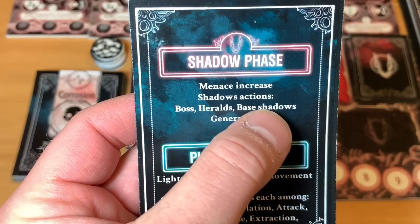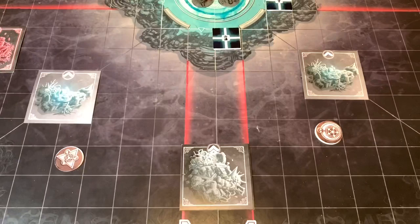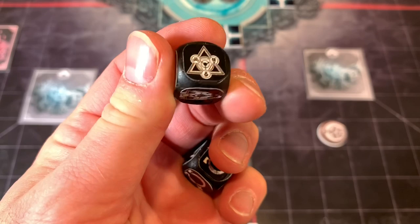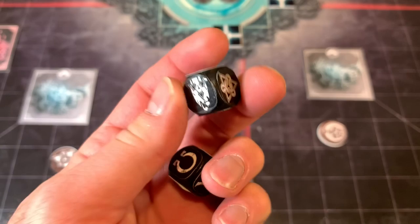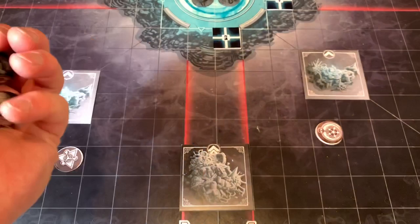Next we're gonna do the shadow action — boss heralds and base shadows — and then we're gonna do our generation. Since we don't have any base shadows, heralds, or bosses, we're gonna skip the shadow action phase and go right into the generation. We're gonna roll these two dice. One is gonna tell us where they're gonna spawn — on the triangle or on our circles — and if we roll the herald symbol, we put them down on both. This die shows where in relation to the Omega and Alpha it will spawn.